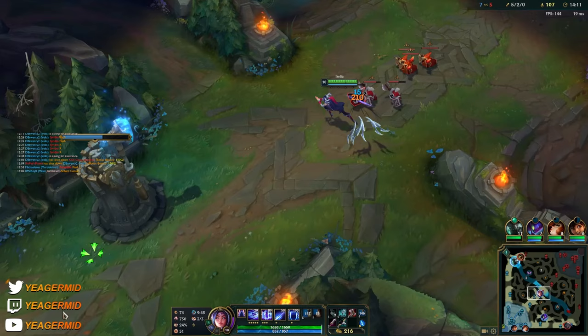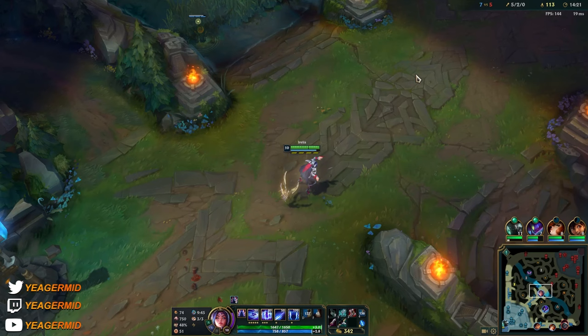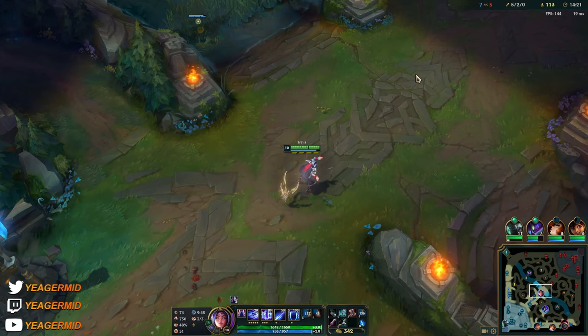I'm going to get the Wit's End, which is an item that's going to help a lot. And I'll also be showing this game even if I lose — the main purpose is to show how to play the champ at different parts of the game.